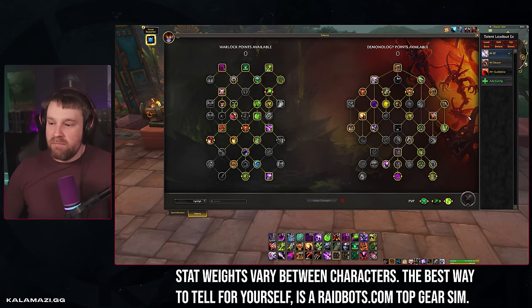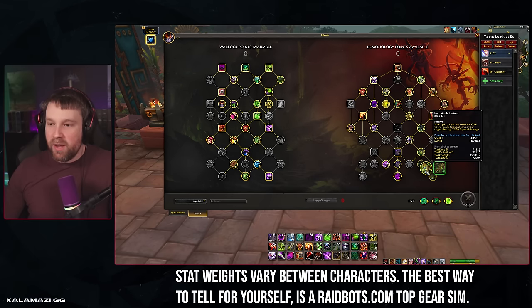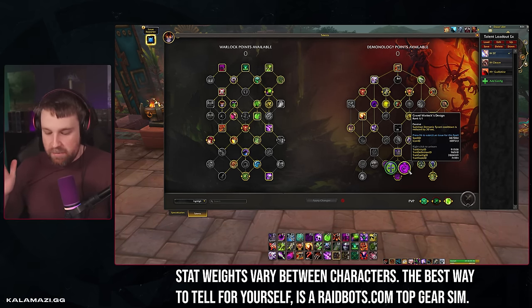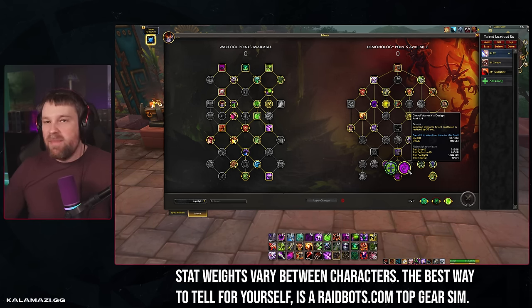The first build is IHST — the Immutable Hatred Single Target build. It's similar to Demo of the past: you're playing Grand Warlock's Design as your baseline capstone in the Tyrant row over Rain of Tyranny. This was changed in patch 10.2 to be a baseline 30-second cooldown reduction on Tyrant — no longer a per-shard-spend mechanic that put Tyrant at around a 1 minute 8 to 1 minute 10 cooldown. It is now baseline one minute, which is a buff to Grand Warlock's Design.